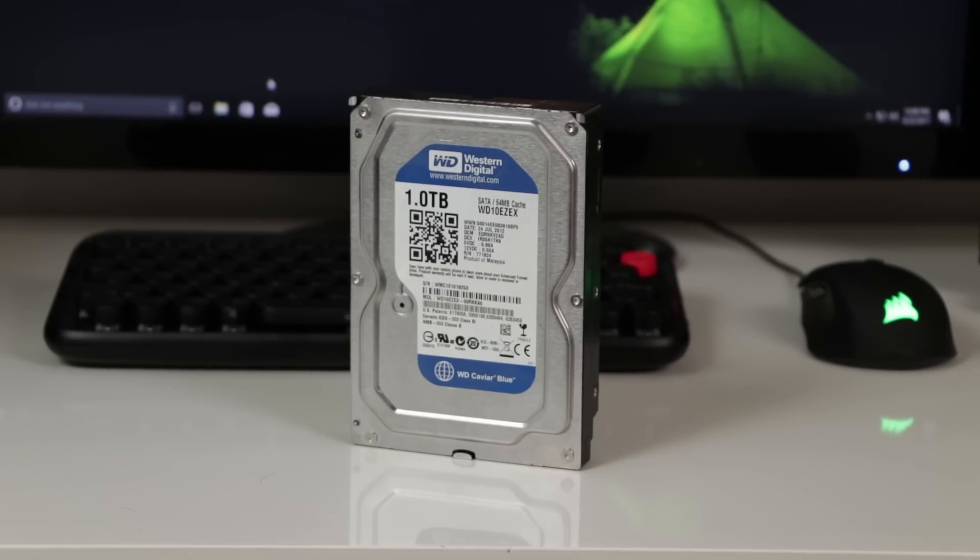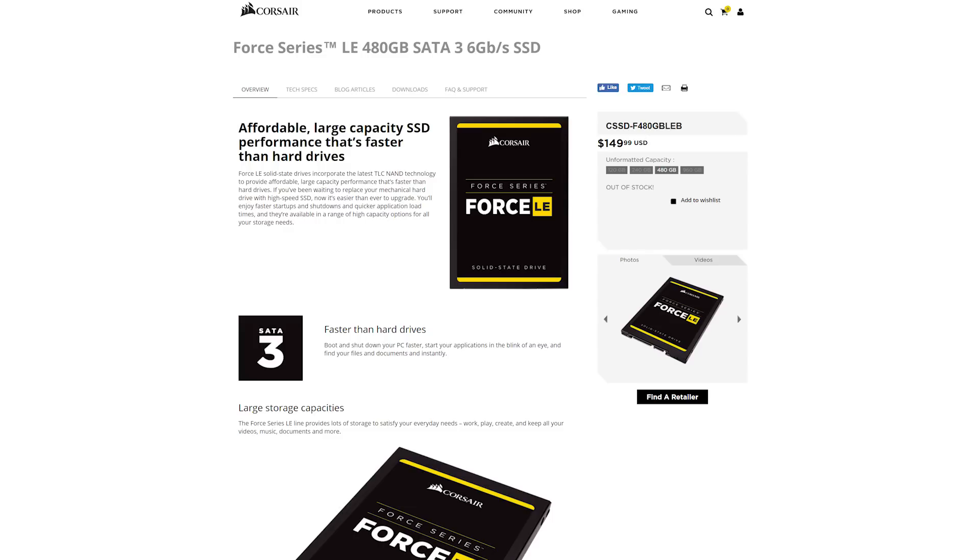For storage, we're going with a single 1TB Western Digital Blue hard drive. It's reliable — I've been putting it into my PC builds and it always does the job. However, if you want to make the jump to an SSD with much faster speeds, take a look at the Corsair Force LE 480GB SSD. It's $100 more expensive but gives you twice the speed, bringing the total price to $700.